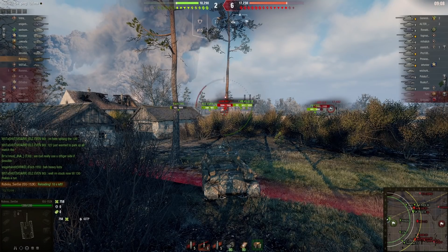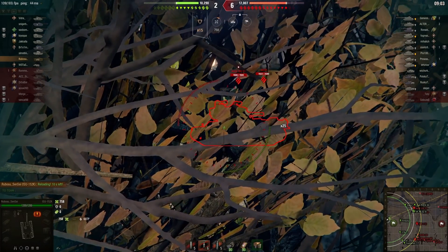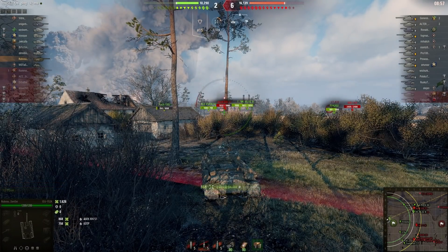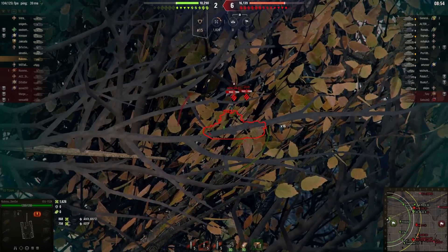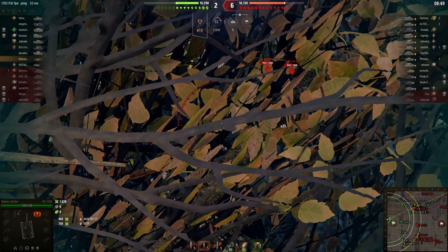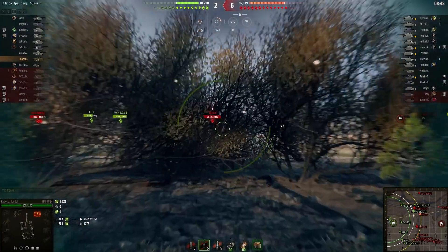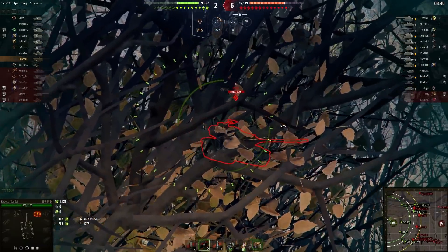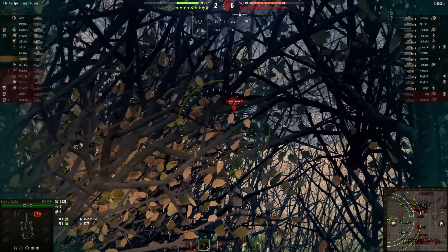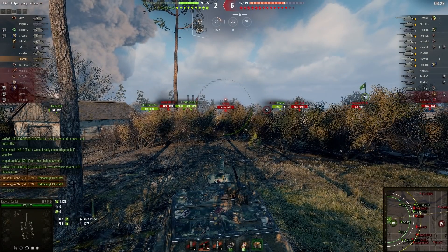Not having a turret can limit you, but when you're in a position where heavy tanks are sitting out in the open and you can just plow rounds into their sides — high-rolling up to 868 damage — and they're completely clueless as to what you're doing, it becomes apparent that this tank is just fantastic. This is where the ISU-152 on console will be incredibly annoying for opponents to face.